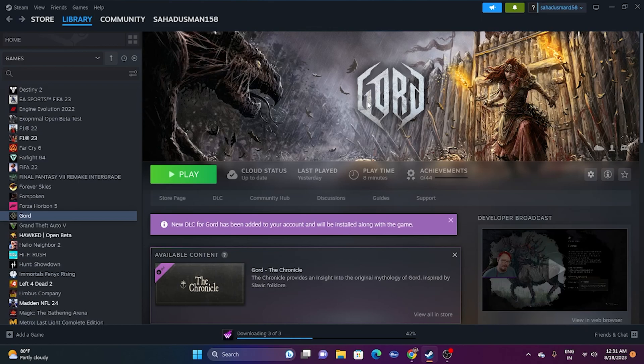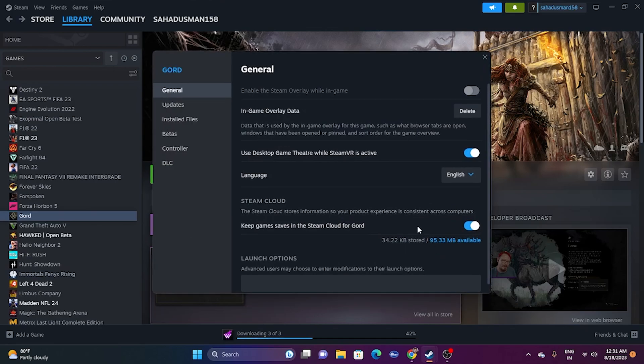Next, disable the Steam overlay. Right-click the game in your Steam library, go to Properties, and make sure the Steam overlay option is turned off. Then close the window and try launching the game.